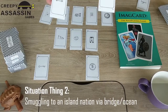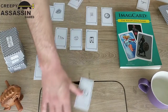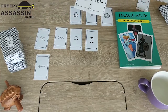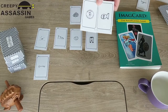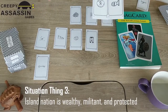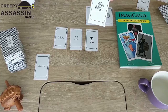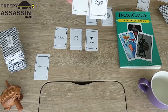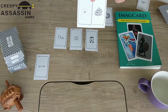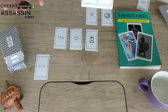Using these two next cards, let's say this island nation is very wealthy and very militarily protected. Bing! So it's going to be a very difficult mission — they want people out and want to keep them out. And taking these two — a pile of rocks and somebody climbing or maybe swimming — let's say the island is extra high up and to get onto it from the ocean you'd have to scale very high cliffs. Bing! So now we have a variety of ways players can try to accomplish this mission, each with its own individual challenges.